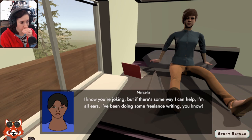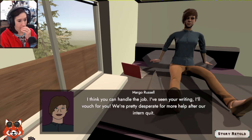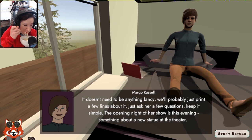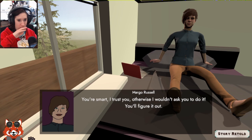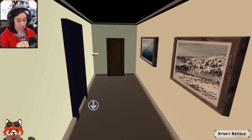Marcella mentions she's been doing some freelance writing. Margo says the owner of the Rosebrook Community Theater has been asking them to cover her upcoming show, and offers to vouch for Marcella. The opening night is this evening — something about a new statue at the theater. It doesn't need to be fancy, just a few questions. If it goes well, there could be more freelance work. Marcella agrees and says she'll bike over there.